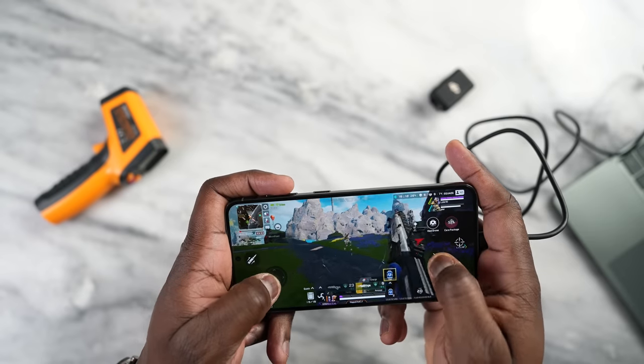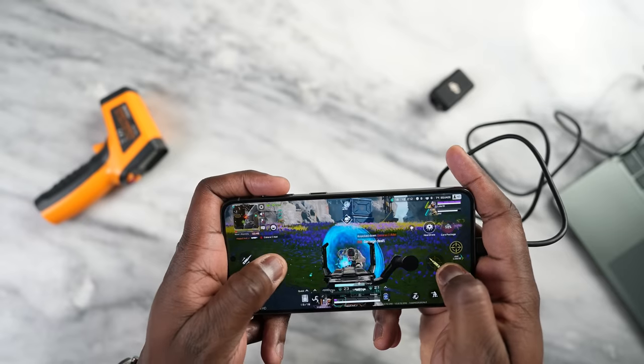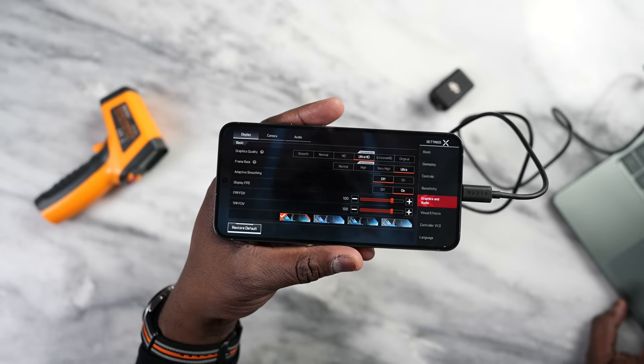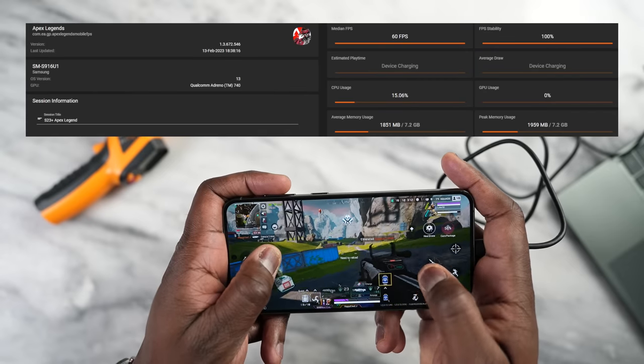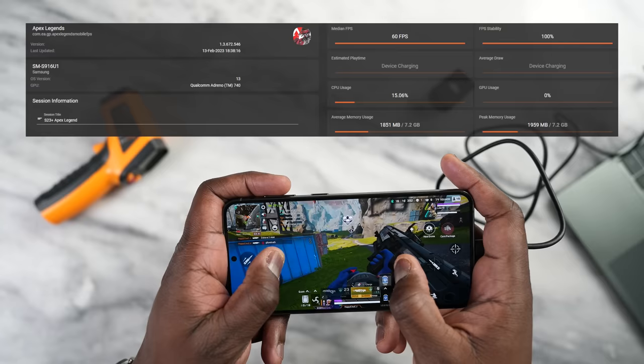Moving over to Apex Legends — the settings were set at Ultra HD Ultra. We played the game for quite a bit of time and got a solid 60 frames per second playing Battle Royale. Also very smooth and effective.